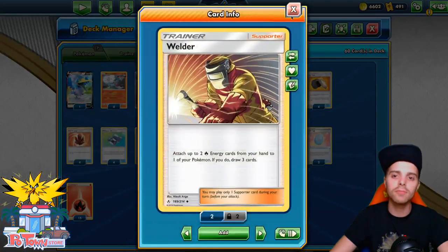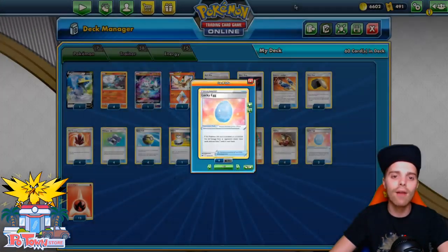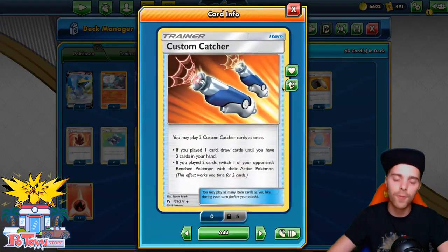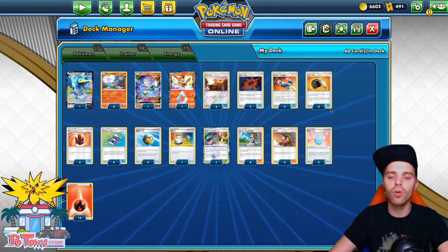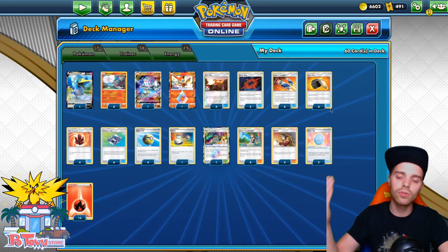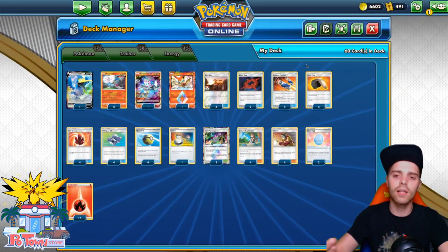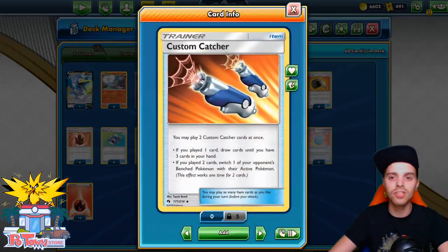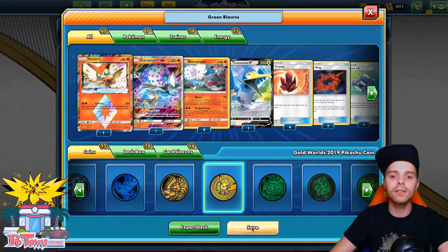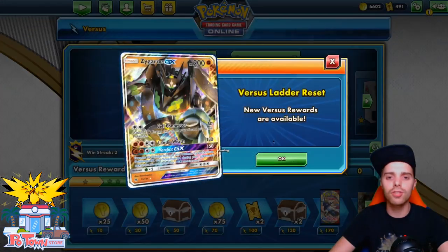B-String is also fantastic because at a specific point in the game you can spam two B-Strings at once on Blastohalon. Don't underestimate the power of B-String — you don't always have to rely on Welder. Sometimes it's a Green's Exploration for B-String and a Fire Crystal. We also have Custom Catcher, which unlike the Jirachi build lets us target down a specific Pokemon. You don't want to bump into non-GXs — you want to take KOs on Tag Team GXs, and Custom Catchers let you even target down their options like Malamar.